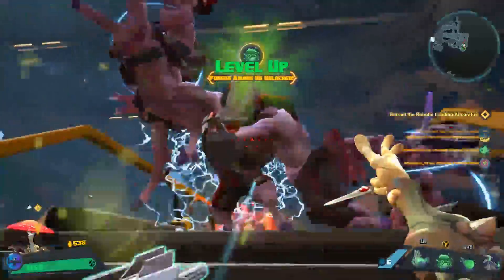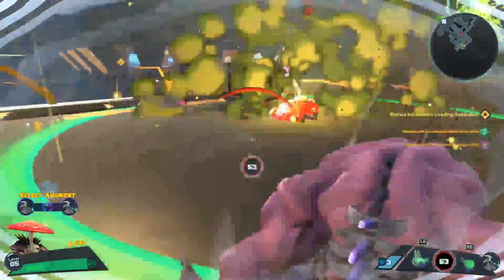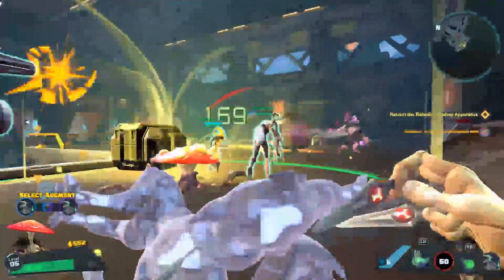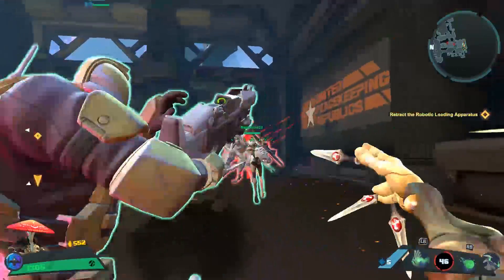We've leveled up and now Fungus Among Us is available. What this is, is Miko hurls basically its head, and then it damages enemies and heals teammates. Again, thinking about that dual purpose — everything kind of comes together in that way.